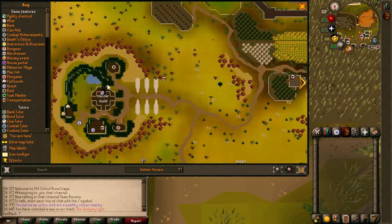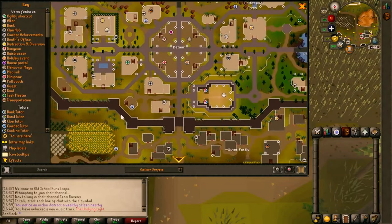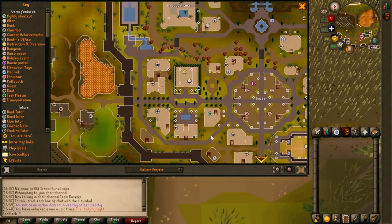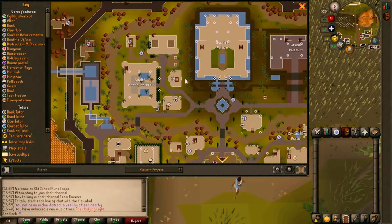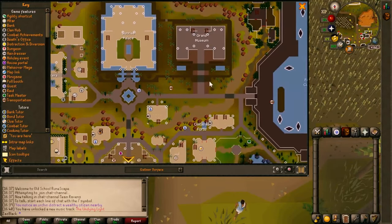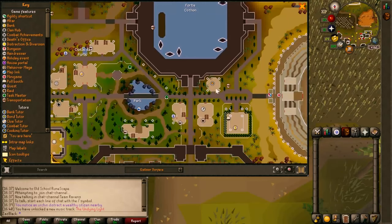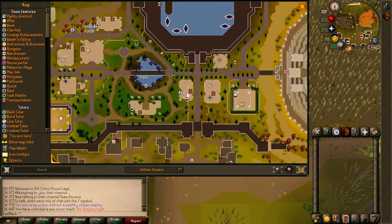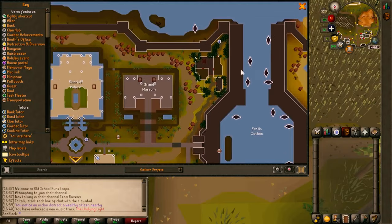The main part is the Hunting Guild — this is where we can take on some guild activities, but I think we need a high level for that. There's a bank in this area too. And actually there is a furnace right here as well. So there's a furnace and an anvil.